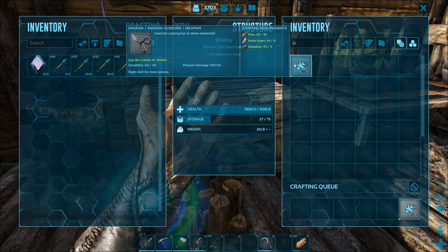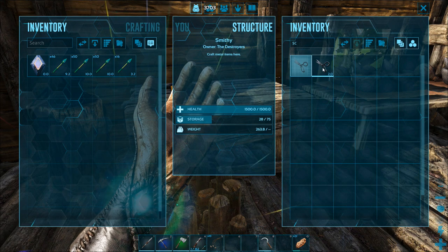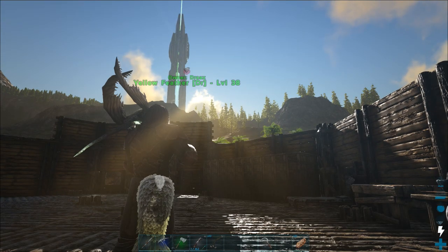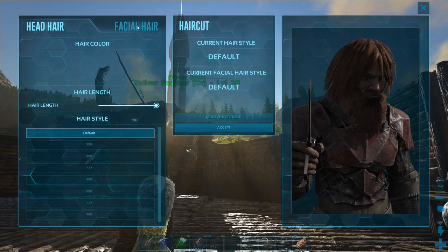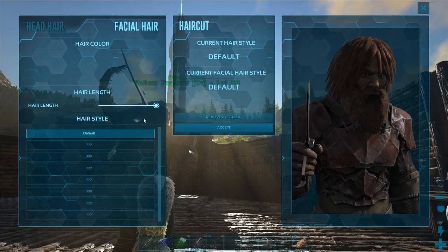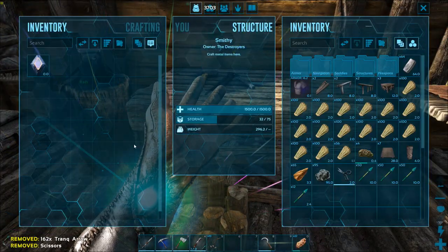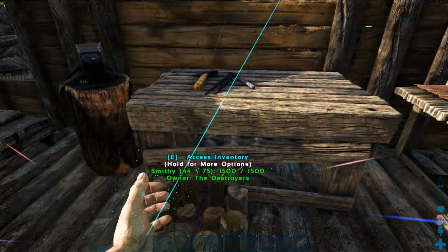We should have everything we need for a pair of scissors. And they are done. Let's go ahead and use them. Take my hat off here real fast — the sun's rising over here. So let's check out what we can do. Wait — why don't I have any of my hairstyles unlocked? I have no hairstyles, but I should have all the hairstyles. Let me see if I can fix this.